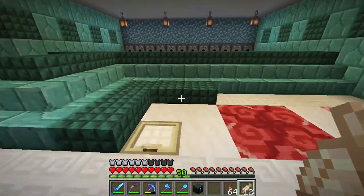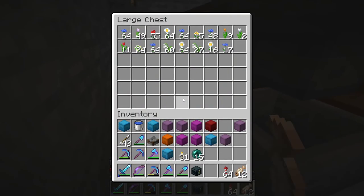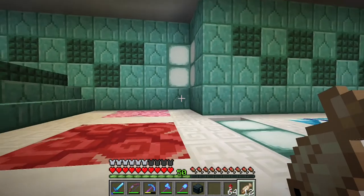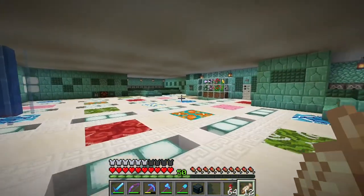I feel like these little splashes of color look really nice along with the quartz and the sea lantern. White concrete for the ceiling. And at each of the farms, we just have a little trapdoor that leads down to where all of our flowers are. You can see I have been running the farms and getting some resources out of there, plus water elevators to get in and out.